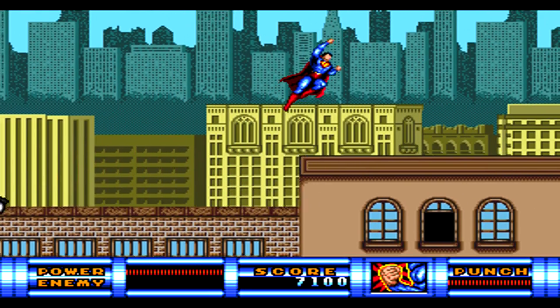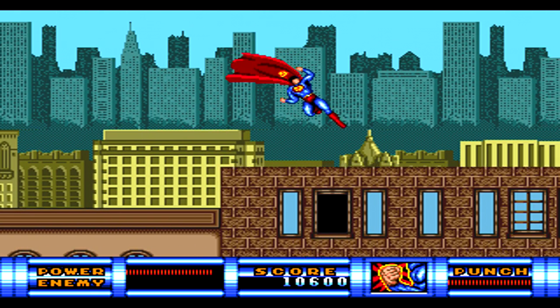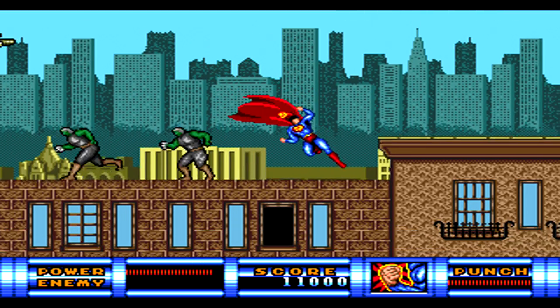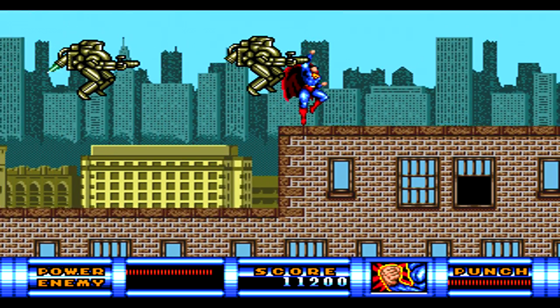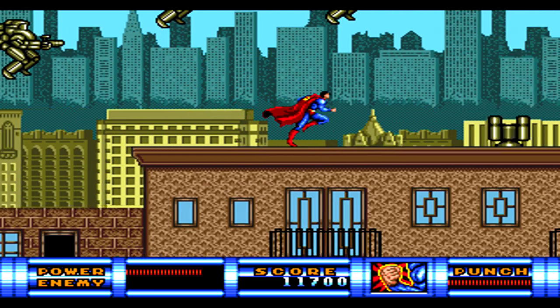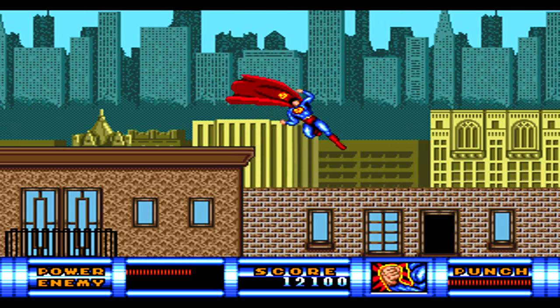Once you use the super punch or spin, you'll have to wait for it to regenerate before you can use it again, and only the super punch can be used to actually affect enemies. The game also keeps track of your score, though there is no high score counter once completing the game. You have your health meter on the far left with health represented in red, and when facing a boss, theirs is represented in yellow below you.